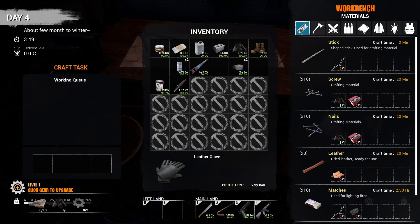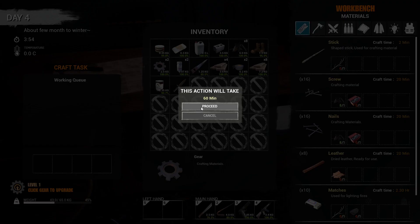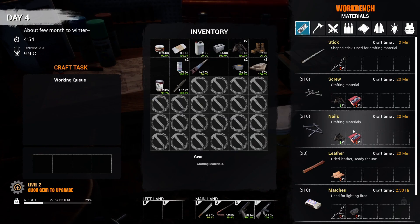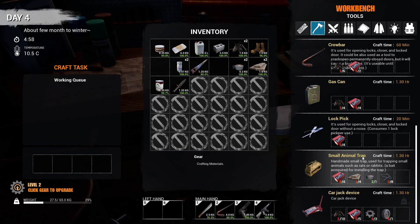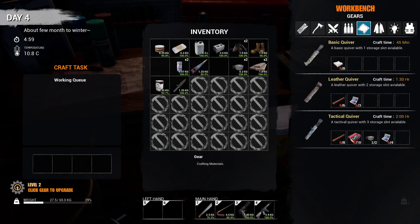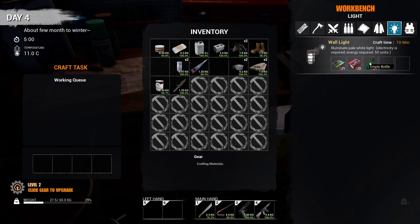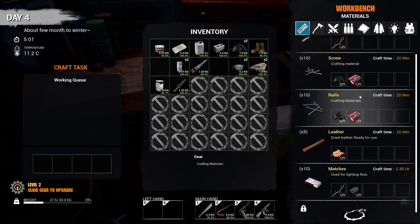I feel like I just want to upgrade that. I think an upgraded workbench means we can make chain. Sticks, screws and nails — what do I need screws and nails for? Oh, we can upgrade it again. I am a dumb-dumb. Oh — you can make yourself a shirt. Electronic parts — I don't know how you make or find those. Shield. Interesting. I want to make some nails and screws.